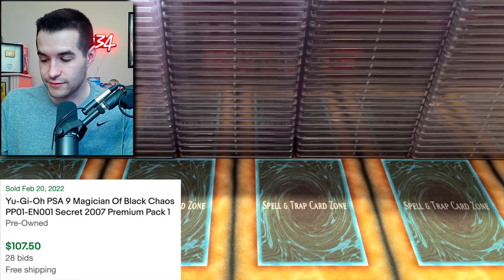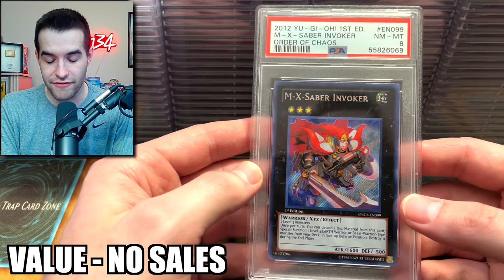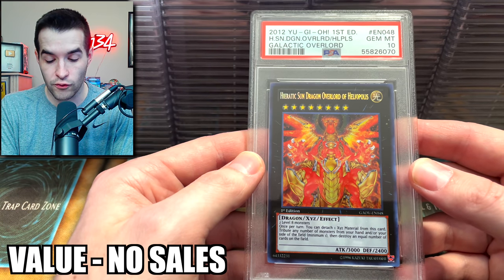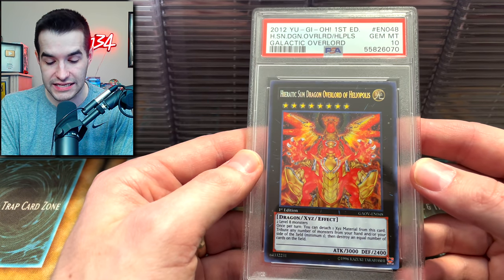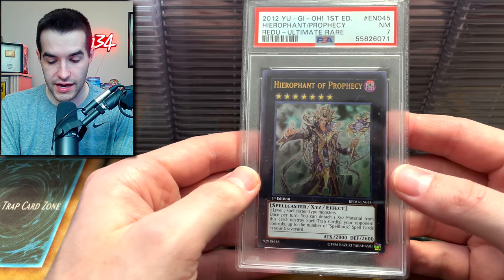A Magician of Black Chaos — that's a pretty card. We have a MX Saber Invoker — that's an 8, unfortunately. Hieratic Sun Dragon Overlord of Heliopolis — this is originally from Galactic Overlord, I didn't know that. Next card — another 7.